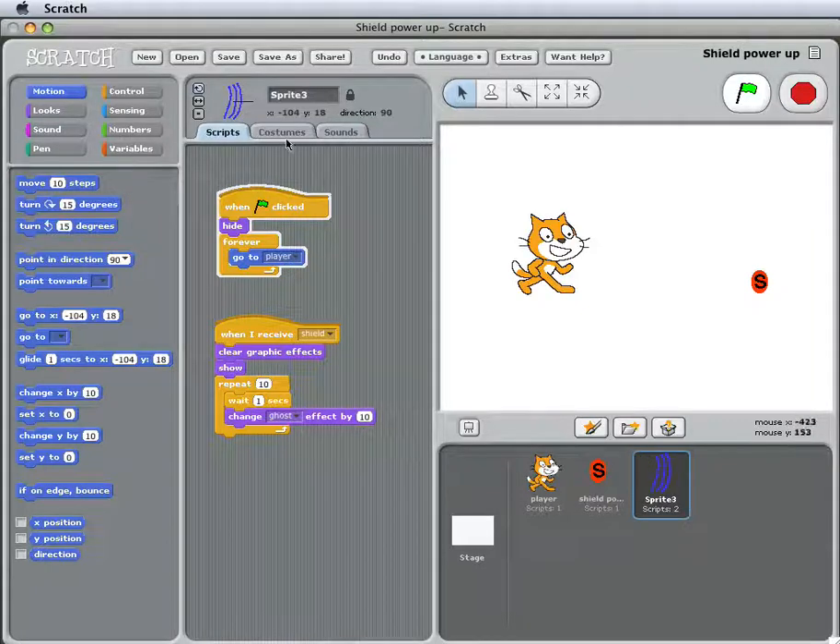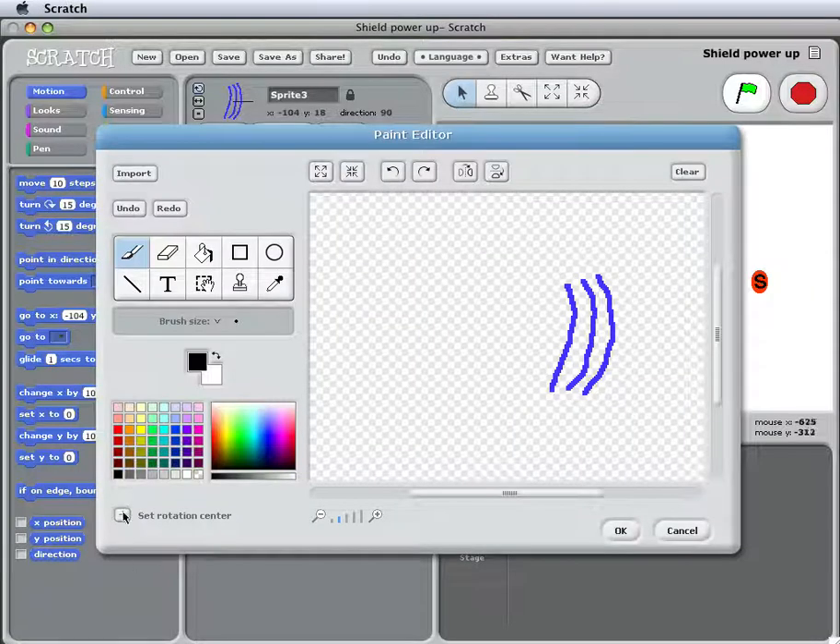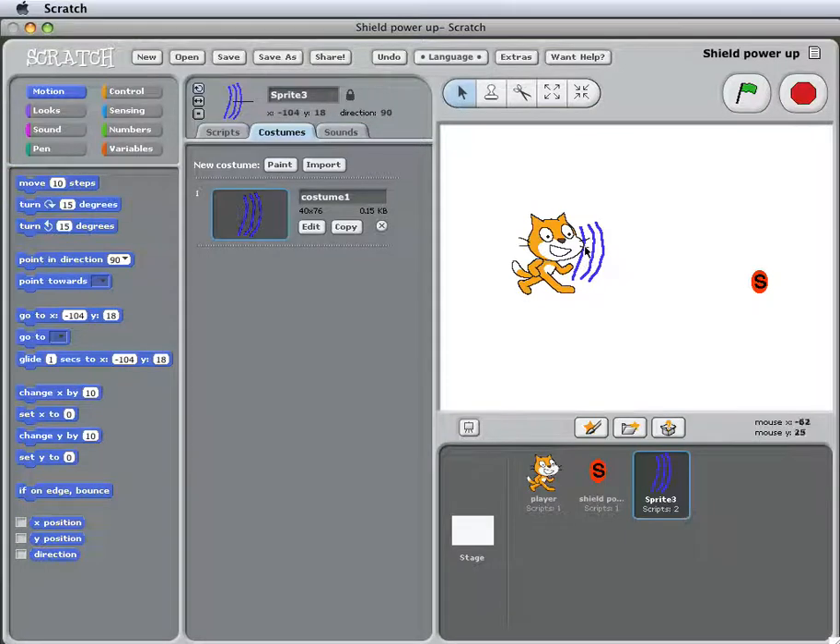Let's see how this works. If you look at the costumes and edit, and then set the rotation center — notice I've indicated that the center of this shield is actually to the left of the shield, and that makes it offset to the right. So it's anchored to a place to the left of itself. If you imagine that plus sign is right about in the center of the cat, that's what makes it not sit directly on the cat.